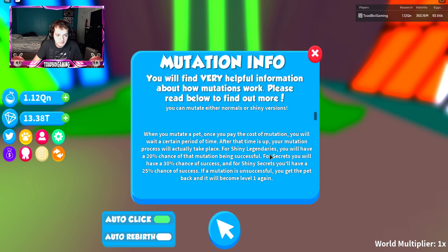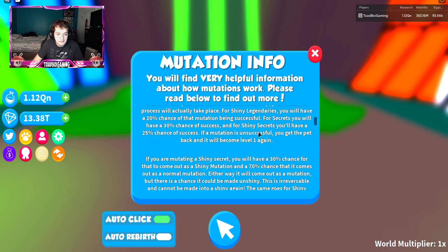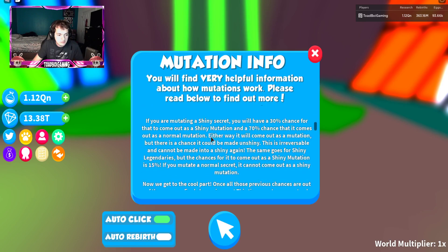When you mutate a pet, you pay the cost of mutation and wait a certain period of time. After that time is up, the mutation process takes place. There's a 20% chance of your mutation being successful, and if you're mutating a shiny secret, there's a 30% chance to become a shiny mutation.